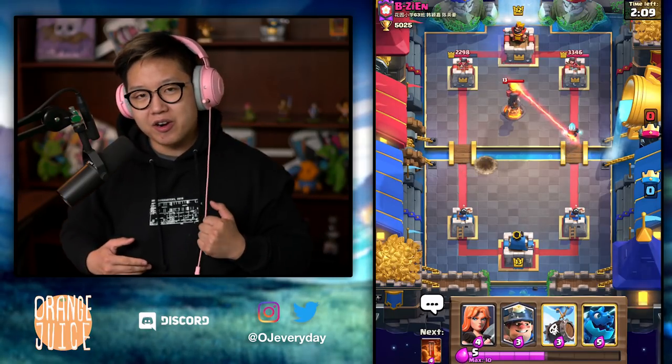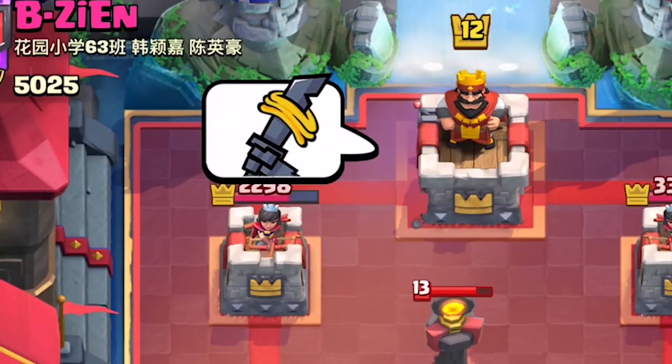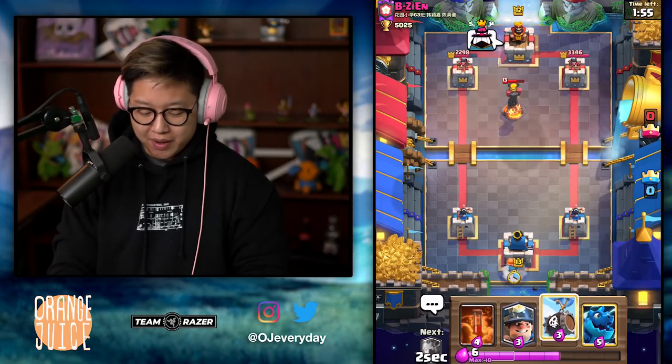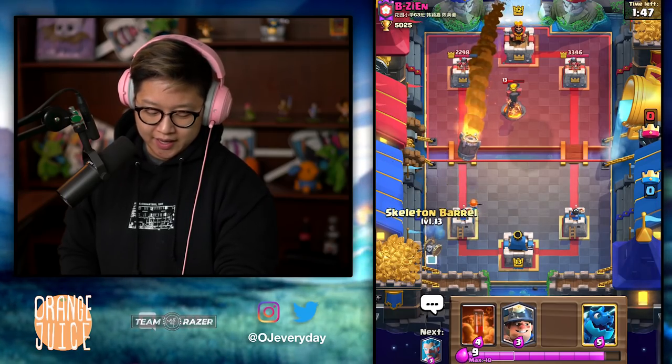He's so threatening that you have to counter the Ice Wizard with an Inferno Tower. With the Inferno Tower up, we're going to put the Valkyrie in the back. Wait for the double elixir. In the meantime, use our limited emotes. Alright, Valkyrie goes in the back. I could cycle to the Skeleton Barrel right at the bridge, but not yet.